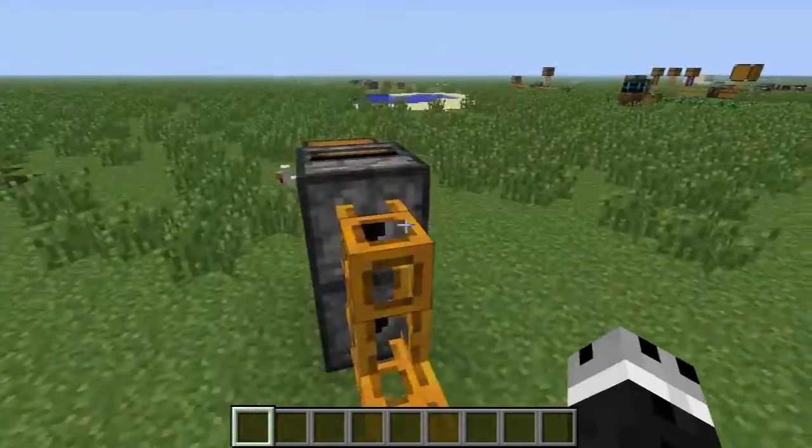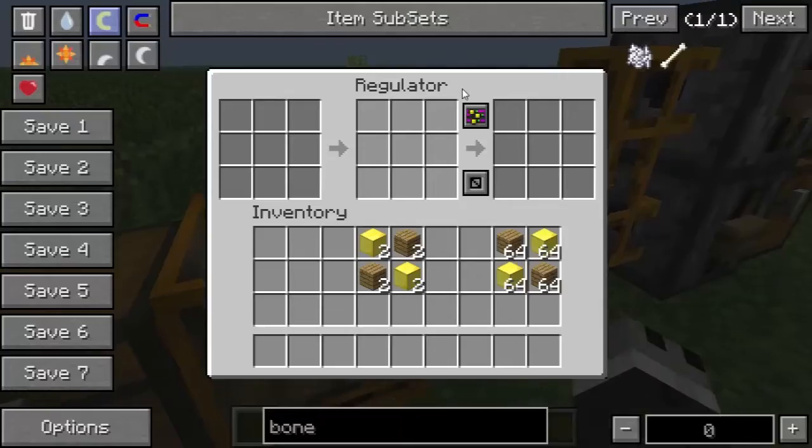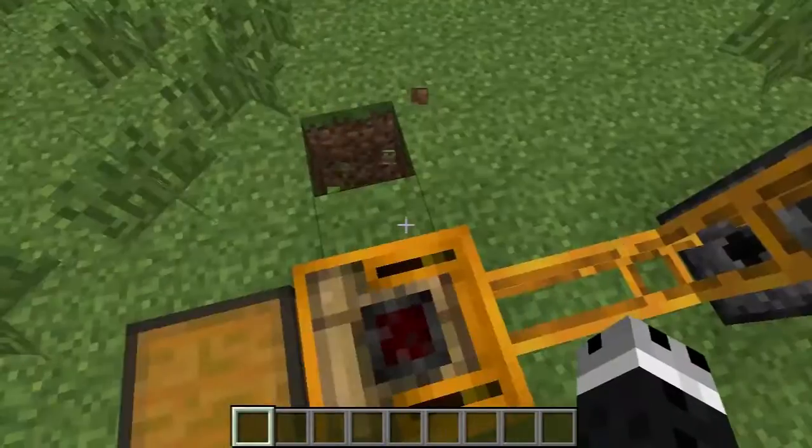Hey guys, and welcome back to Red Power Block by Block. Today we are looking at the beautiful, beautiful regulator. Just a quick note at the very beginning: it does have the color tag, so you can color tag things.